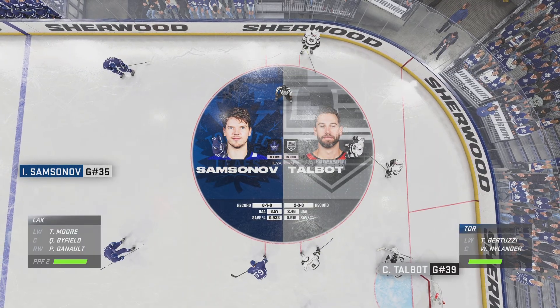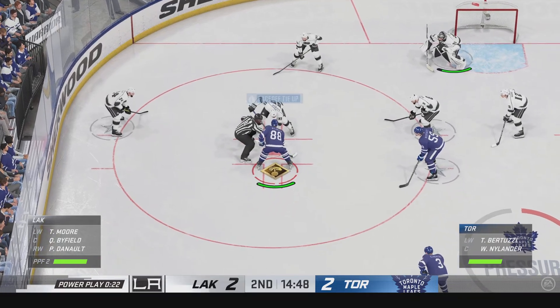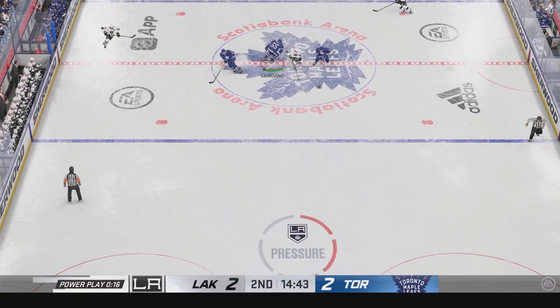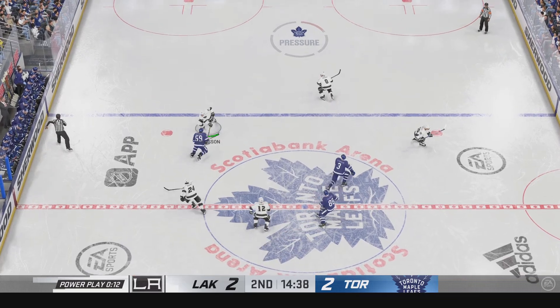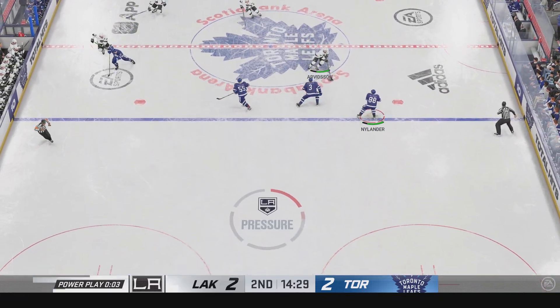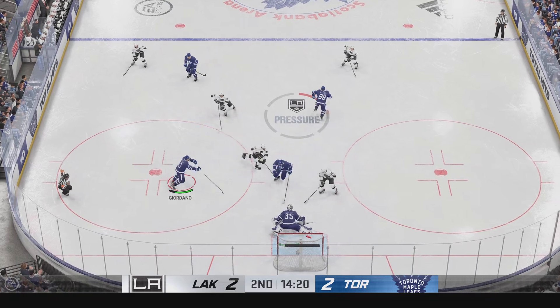Byfield's looking to win this draw on the man advantage. The Kings come up with the defensive zone draw. Toronto's got the puck here on the open ice. And that's off a stick! Tavares is about to get out of the box. LA's moving it into the offensive end. The Leafs kill off the penalty.